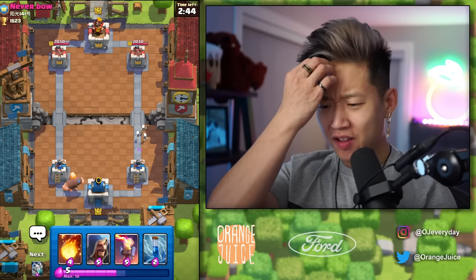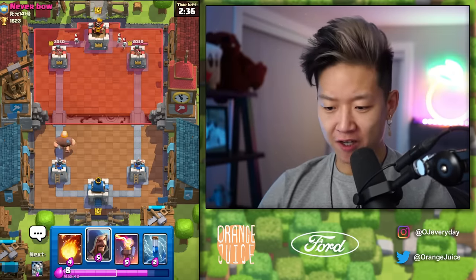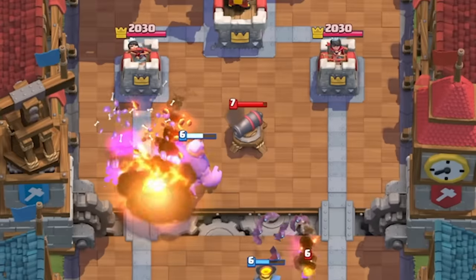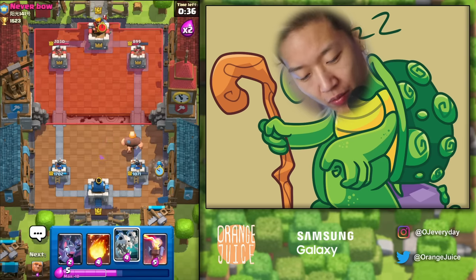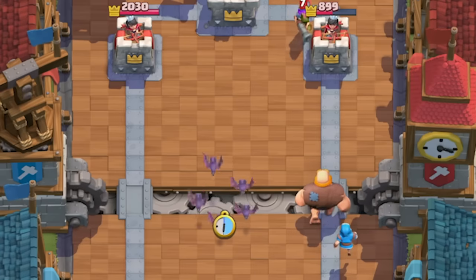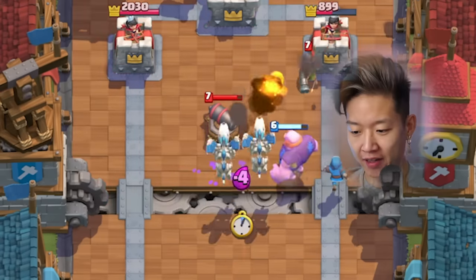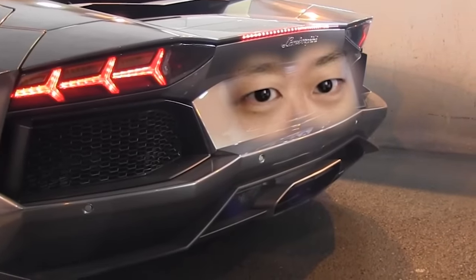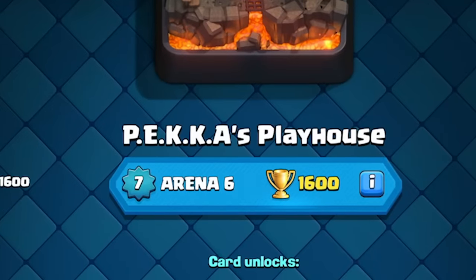Why are we facing real opponents right now? I don't like this. I knew there was a cannon. You've got the Inferno Tower for the tanks, Wizard defends everything — DPS, splashies — it's solid. We're one game away from the next arena: P.E.K.K.A.'s Playhouse.